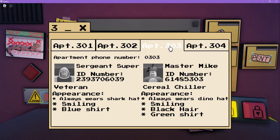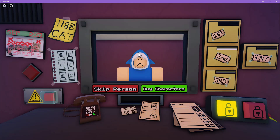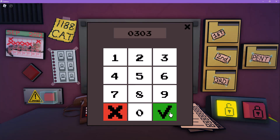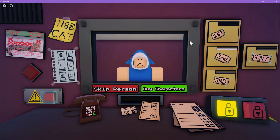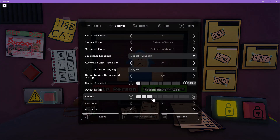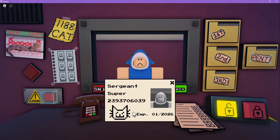Veteran — you're a veteran, okay. Always wear a shark hat, smiling. Do you always smile? What's your number — oh three oh three. Hello, Master Mike speaking. Safety super is not at home, are they back? But are they always... this is confusing because — I'm gonna put the volume down.